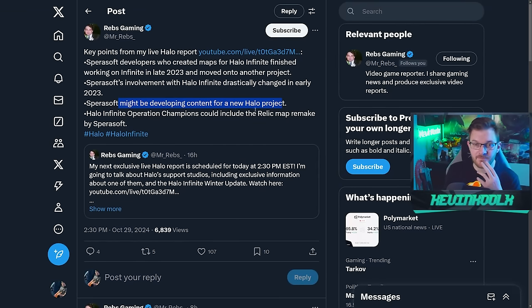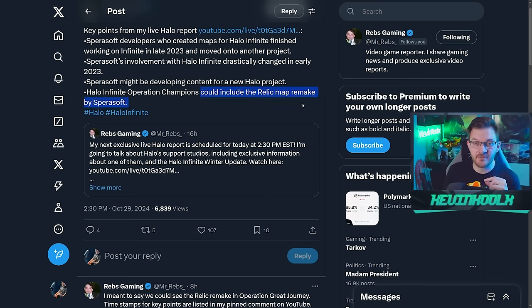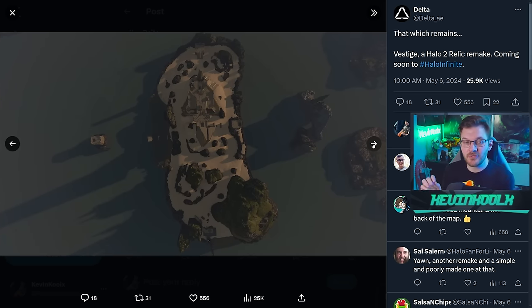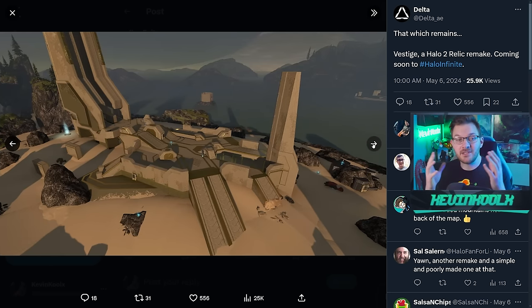He also mentioned that the Great Journey operation could include the Relic remake by Spirosoft. This is a leaked Forge map made by Spirosoft that came out — leaked back in May of 2024. I'm wondering if it was intended to come out earlier, but community pushback caused them to delay it and potentially make it into a Halo 2 20th anniversary playlist thing, which likely will come with the Great Journey update.